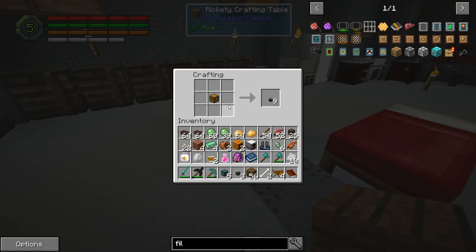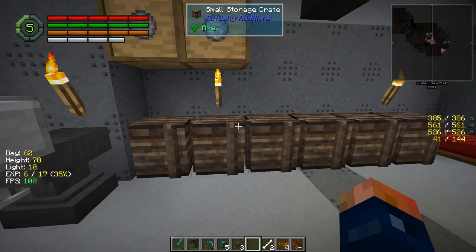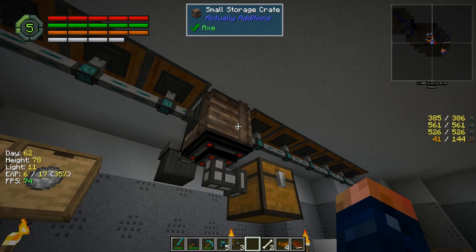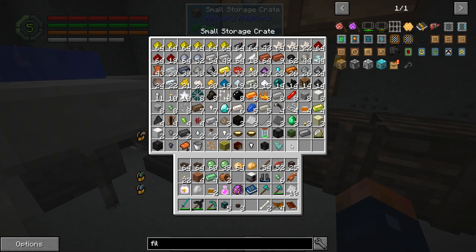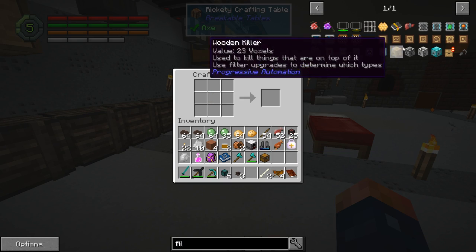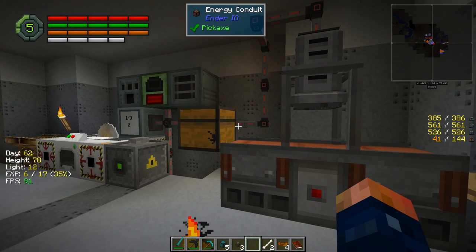Did I do something wrong? Let me actually store some stuff really quick — we are getting overrun with items. I don't even know what to do with all this. I really need to upgrade these chests — I keep saying that but that's something that's going to have to happen soon because I cannot keep doing this. The hopper takes tin plates — I think we have some tin in here already.